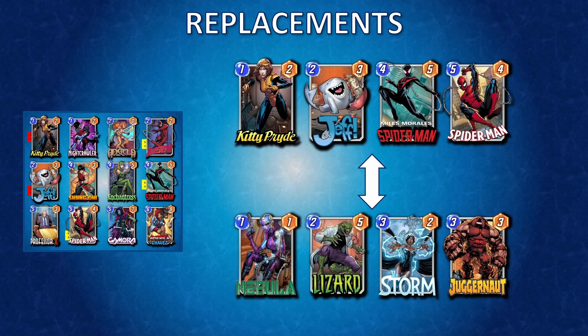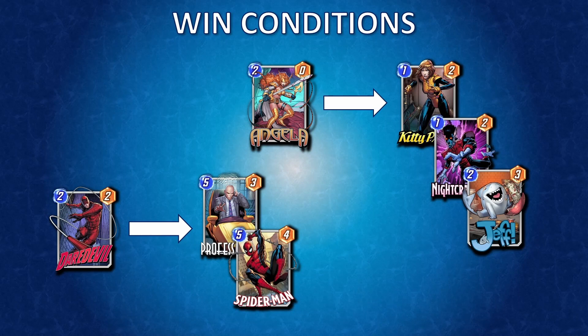When looking at the main win conditions, this deck runs on two core principles. One is the classic Daredevil into turn 5 Professor X or Spider-Man to just close off a lane by turn 5 — guarantee you've won that lane, and now you just need to focus on one other to win the game. The other win condition, which is kind of rare in control decks, is having an Angela that keeps powering up over and over. Kitty Pride can be played on Angela and go back to hand, and Nightcrawler and Jeff are great with her too. You play them on Angela's location and then move them away, freeing up space to keep powering her up.